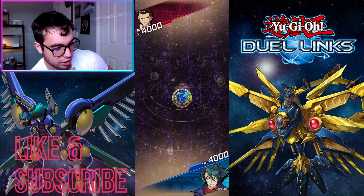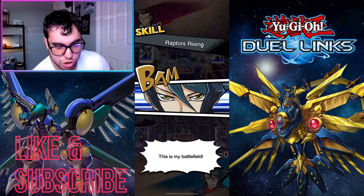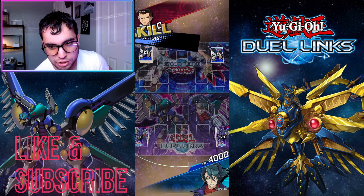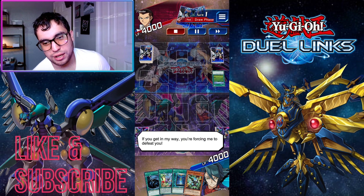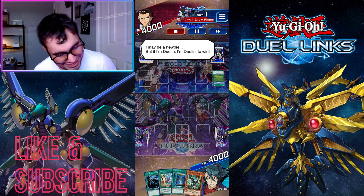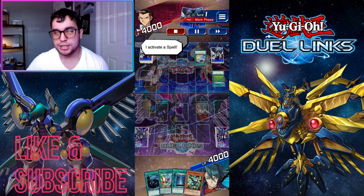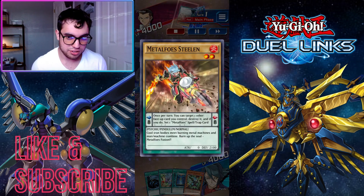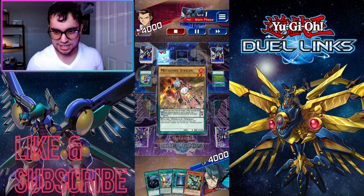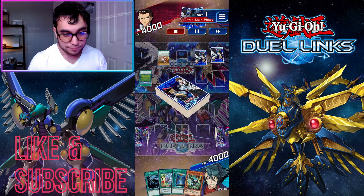We're onto our third replay, dueling against some opponent I can't quite read. This opening hand could have been better, but we started with Cattle Call, which I want to talk about because you can do some pretty goofy stuff with it, especially with the Raptors Rising skill.